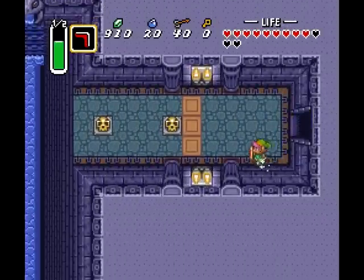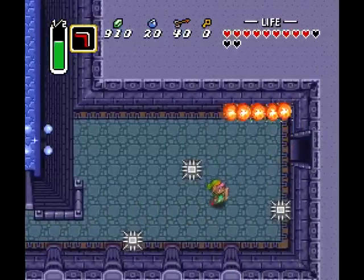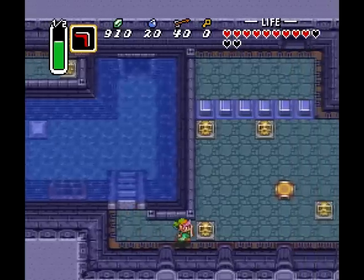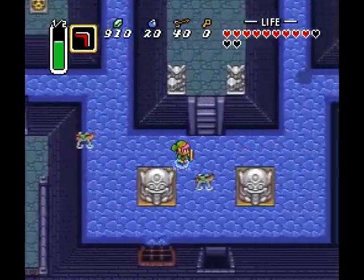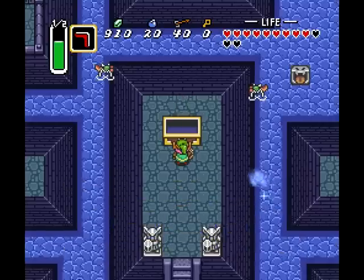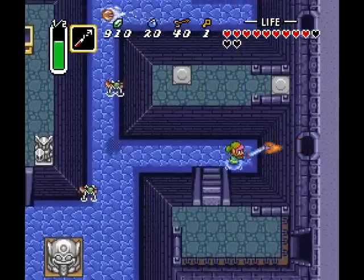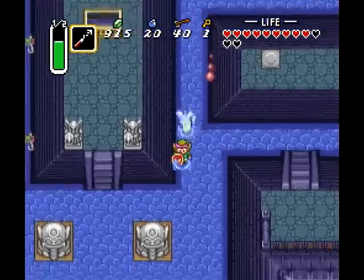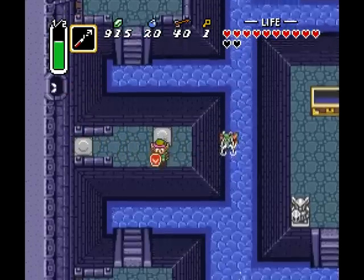Now that we've got the big key, we can head back to the center area where the treasure of the level is. Thankfully this little trek isn't too long — really it's just a hop, skip, and a swim away. And here we go: the big treasure, which for this one is the hookshot! It allows us to hook onto things — very important things like these skulls or treasure chests. It's not as intensely used as it'll eventually be used in the 3D Zelda games, but it still has a pretty interesting mechanic here.